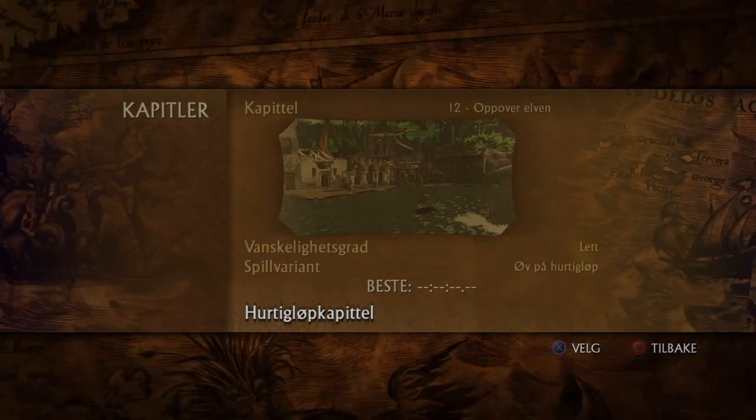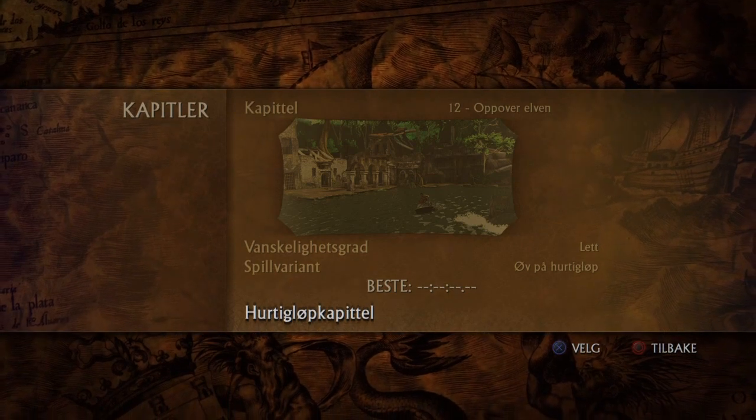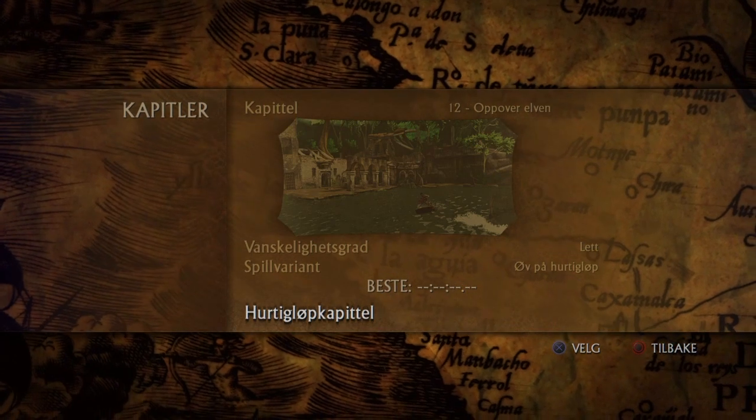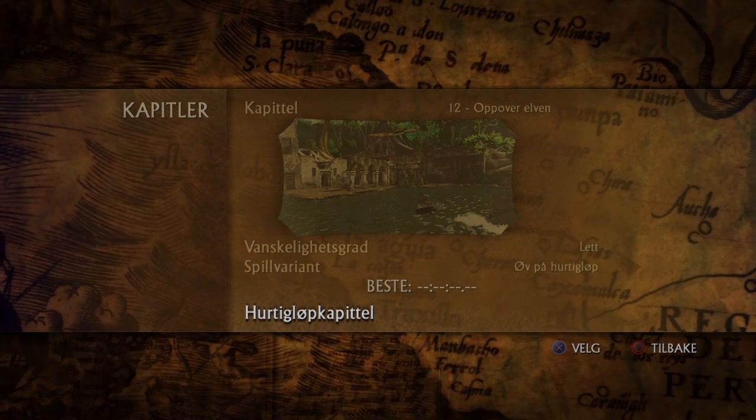Hello guys and welcome back to Uncharted: Drake's Fortune, or Uncharted 1. Today I'm going to show you how to do chapter 12 — getting with the watercraft or jet ski up the river under 5 minutes.